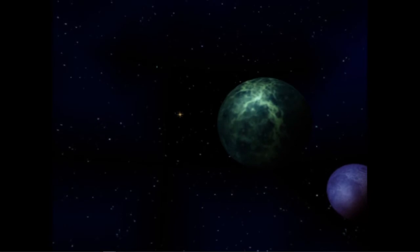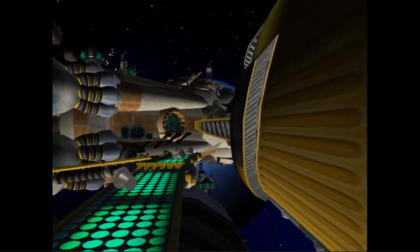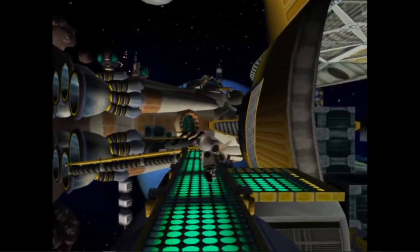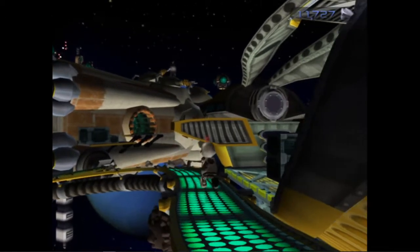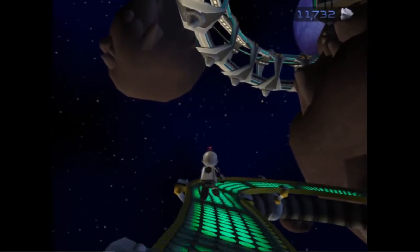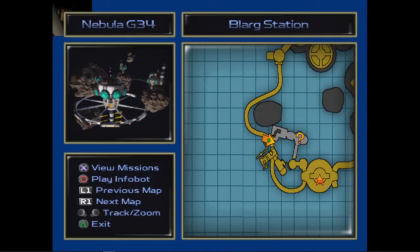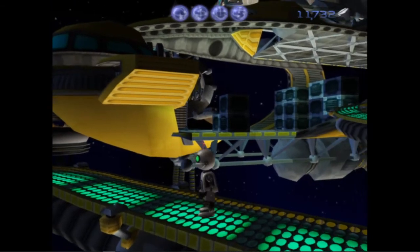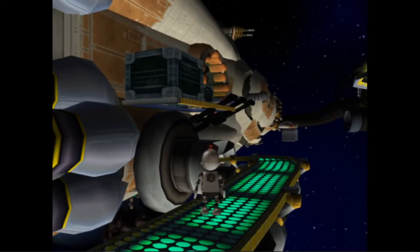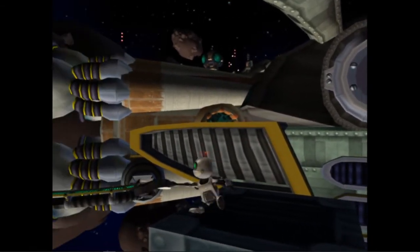Look at how cool this is — you can see a bunch of planets and the whole space station ringing around the thing. This is awesome. So I guess I don't have any option other than following the path. Oh, there it is. Holy shit, how do I get that? Okay, I'm gonna go back to that. Can I reach that from anywhere else? I think I'm gonna have to go back for that. I basically need to find a way to get up these engines.